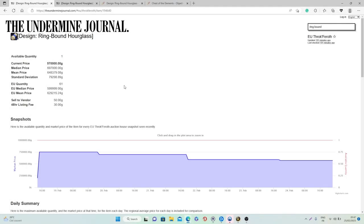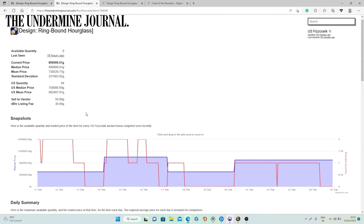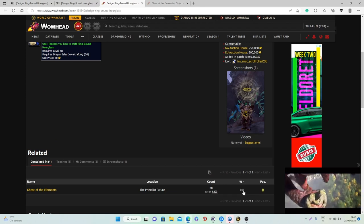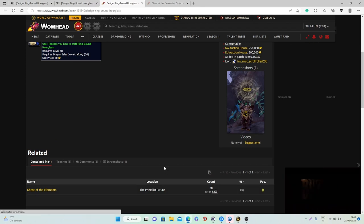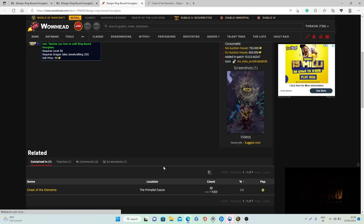This design has a sell rate of on average 0.2, which is really good. The average value on European realms is currently 600 to 630k gold, and on US realms it's going to be between 750 to 983 thousand gold. So if you manage to get this design you will most likely be able to make a lot of gold. One important thing to mention is that this design is very rare — only a 0.8 percent drop chance — and since you can only do this once per week per character, it will require a couple of tries.